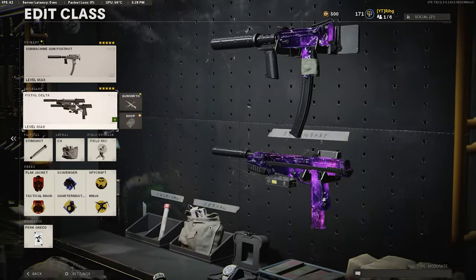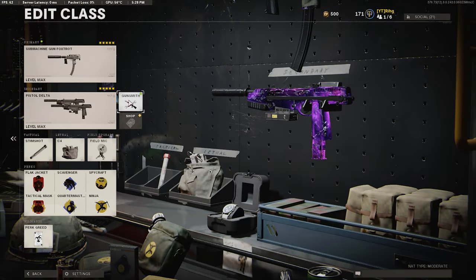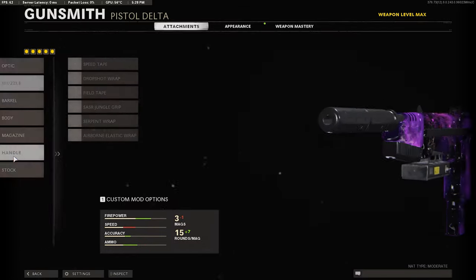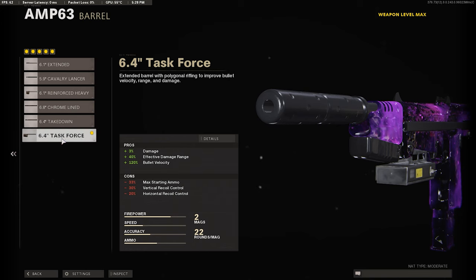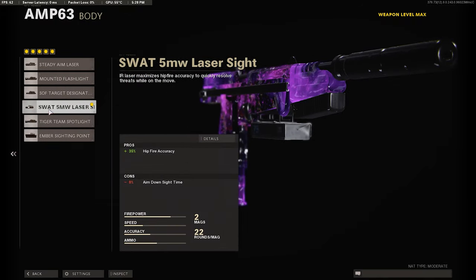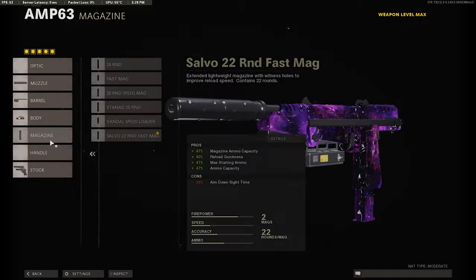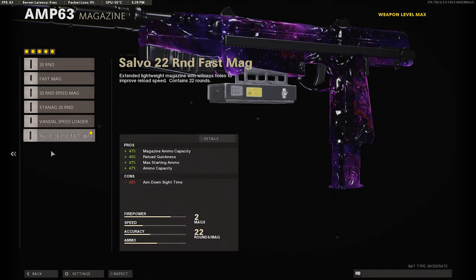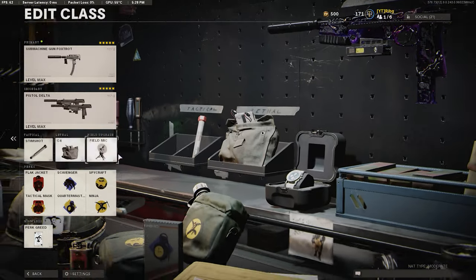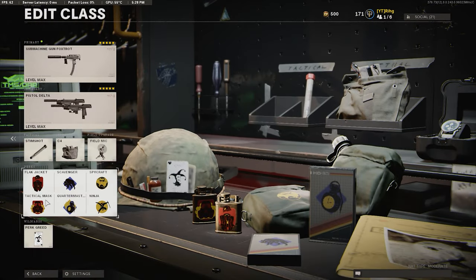For our secondary, I'm using the Dual AMPs — I'll show you guys the setup. I'm using the Agency Suppressor, the Task Force Barrel to give us more damage and bullet velocity — definitely want to use that. I'll swap in the Laser, Velocity Magazine, and then Dual Wield. And I use Stimshot, C4, Field Mic with Blackjack, Attack Mask, Scavenger, Ghost Master, Spycraft, Ninja.